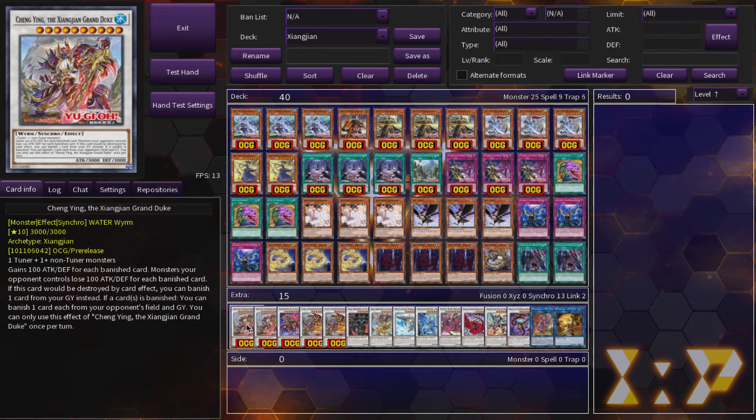For the level 10s I have two Chen Ying and the Xiangyang Grand Duke. It has a couple of effects to discuss: it gains 100 ATK and DEF for each banished card — either your opponent's or yours, doesn't matter. Most monsters your opponent controls also lose 100 ATK for each banished card. If this card would be destroyed by card effect, you can banish one card from your graveyard instead. Also, if a card is banished — that's why I play D.D. Crow, by the way — you can banish one card each from your opponent's field and graveyard. So imagine playing against a Drytron deck: they start pumping the grave, and you D.D. Crow them with this guy on the field. You're going to end up banishing three of their resources. Banishing three resources at the right time is a turn-ending thing, and I think it's just amazing.